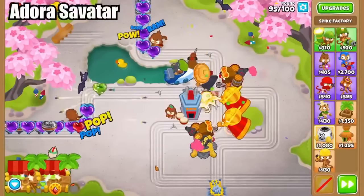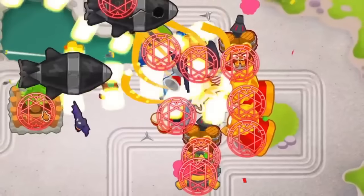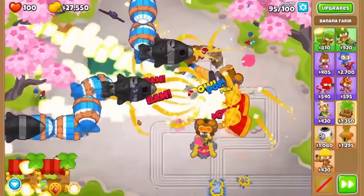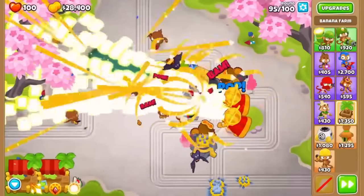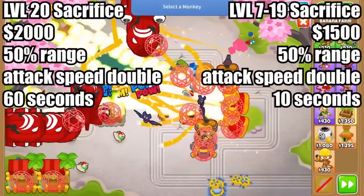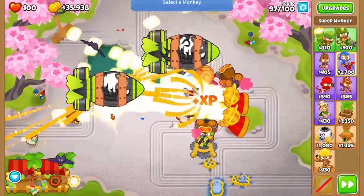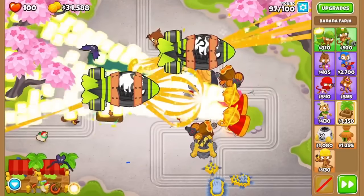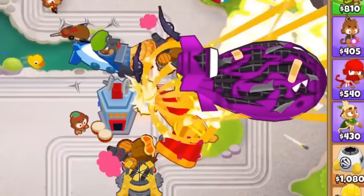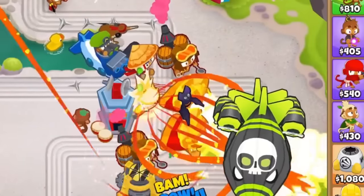Next up is the Adora Savitar strategy, which is where things take a dark turn. Her sacrifice ability gives her and sun avatars extra attack range and reduces their attack cooldown. This is very useful for tough rounds and will also power level Adora very quickly. At level 20, a $2,000 sacrifice will give plus 50% range and make them attack twice as fast for 60 seconds. The hard part is having enough money to keep up with these sacrifices, which is why this works best on impoppable or boss events where farming is key. That said, murdering your friends for balloon popping fuel is one weird and gruesome way to go about this game.